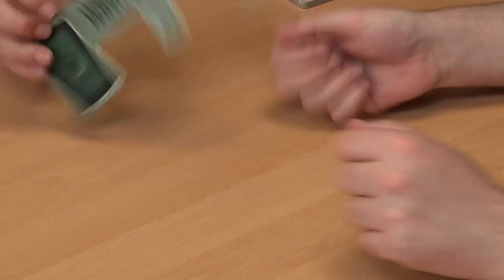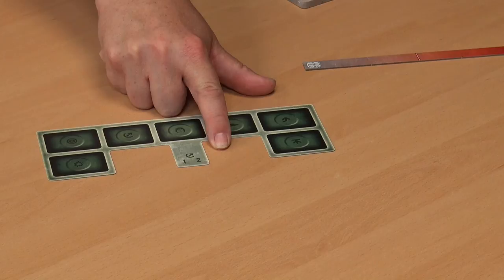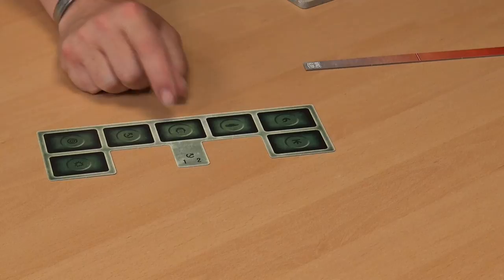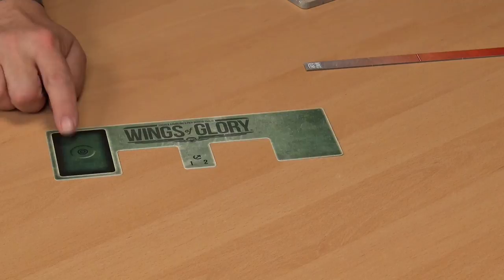The two sides of the control board are for different special tokens — standard and advanced. Basically what you do is put your pre-planned maneuver for this turn, and then your previous maneuver, because it all takes positioning into account. You put your indicator there, whether you're doing a low speed or high speed maneuver. On the standard game side, this is where you put your damage cards, and that determines what you're doing in that turn.